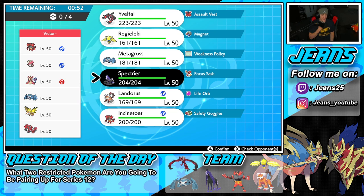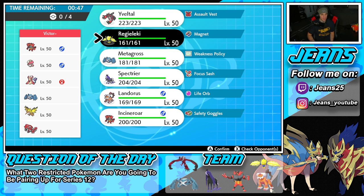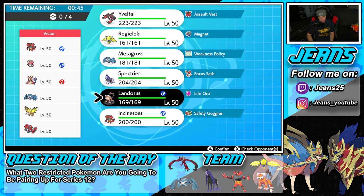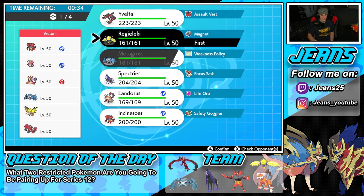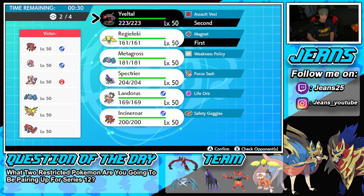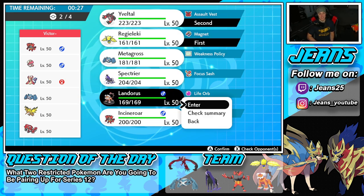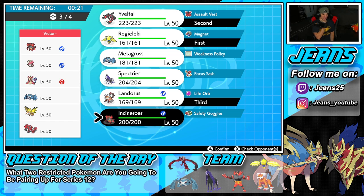We could go Spectrier lead — Spectrier is a great lead. I don't want to Dynamax Metagross again. I could lead Landorus, but I feel like Zapdos or Metagross might come out for his lead. Incineroar could also come out. I'm going to lead Regilecki — and I'm going with Yveltal since they're both special attackers. Intimidate won't affect us, so we kind of get into the battle that way.